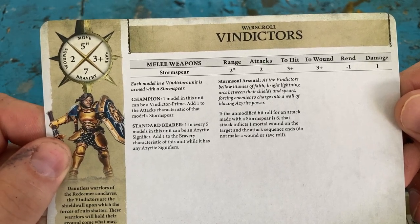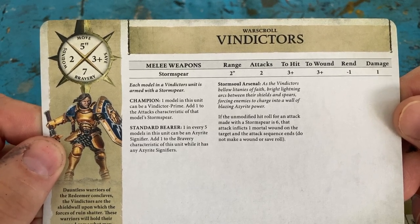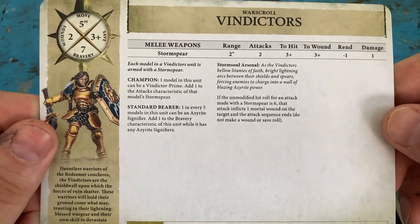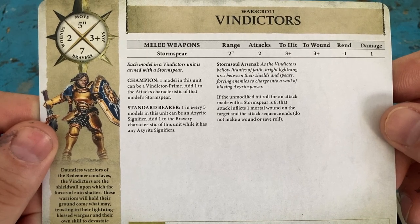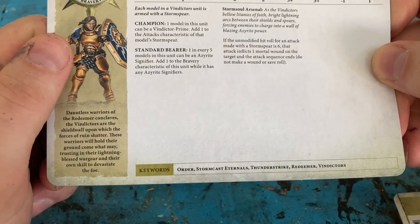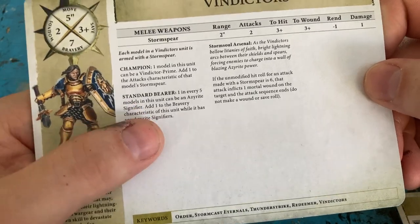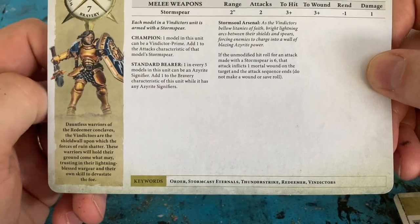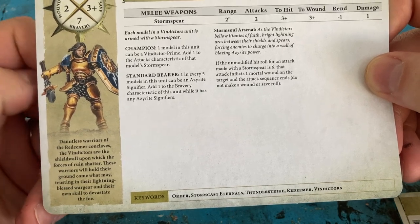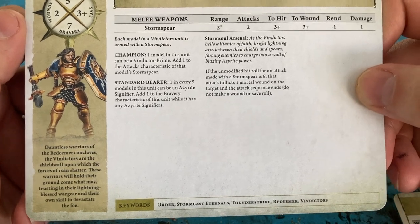So the Vindictors — their stats: they have a Stormspear, two inch range, two attacks, three to hit, three to wound, minus one rend, and one damage. Pretty good for what looks like your standard troops. They've got a five inch move, two wounds each, seven bravery, and a three plus save — pretty tough for a standard troop. The champion, the prime, adds one to attacks. The standard bearer: one in five models in this unit can have the Azerite Signifier, which adds one to the bravery characteristic of the unit.